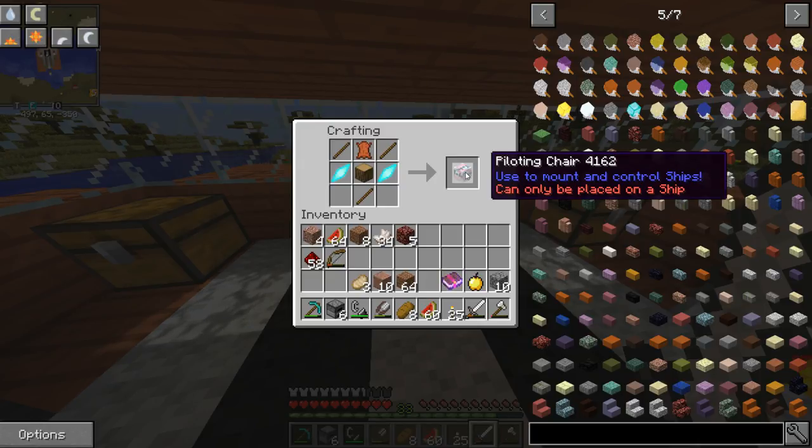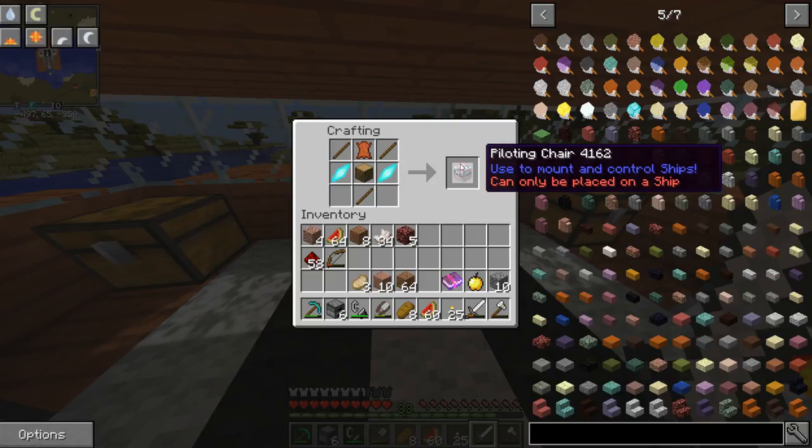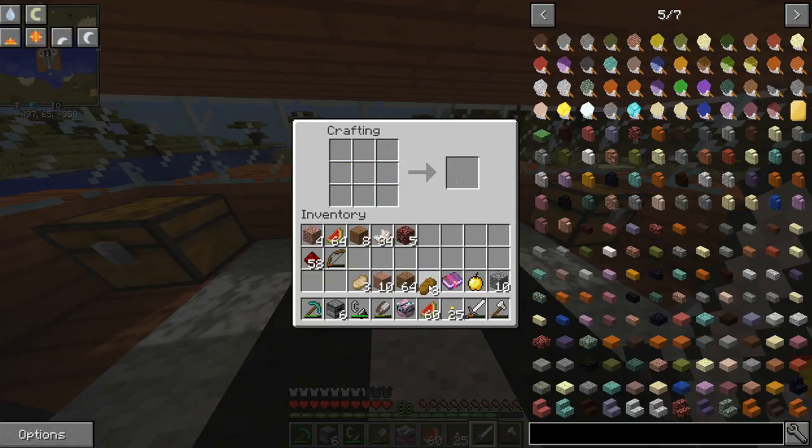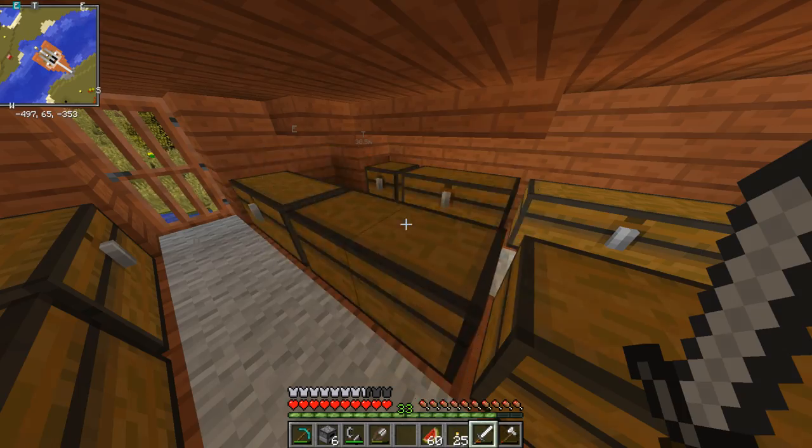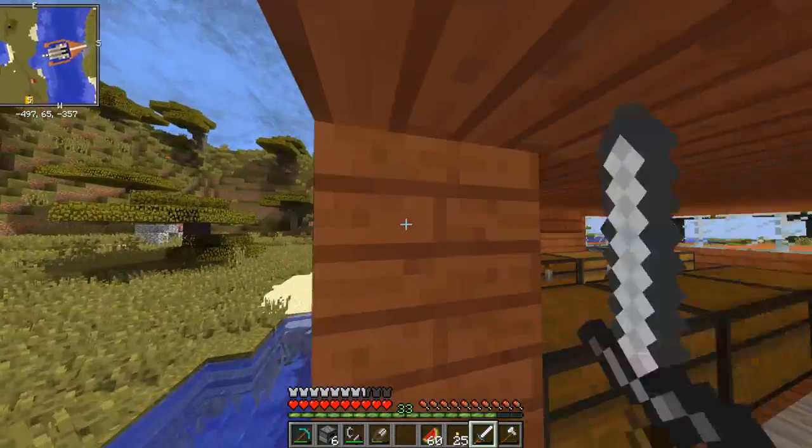So this is it — the piloting chair, which we'll use for a personal vessel to fly anywhere we want, incredibly quickly. It's kind of cheeky and I don't understand why I leave it in. I know it has a to-do model on it, but it'll be helpful. I want your guys' opinion.